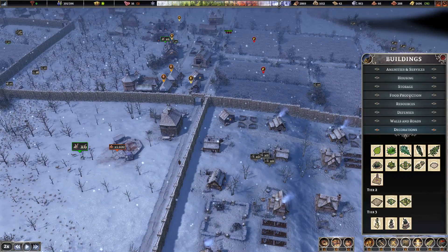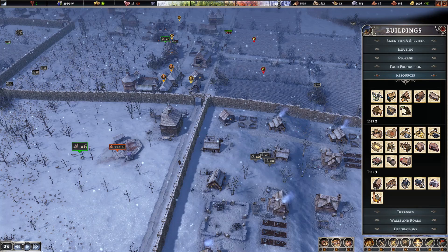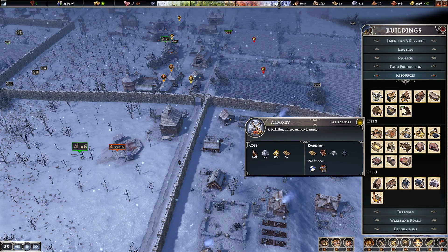It'd be production, won't it? Resources. Glass maker, furniture worker, brewery, boundary, blacksmith.